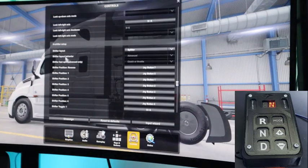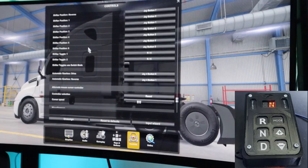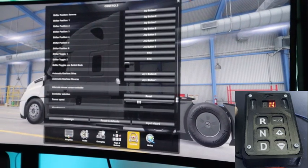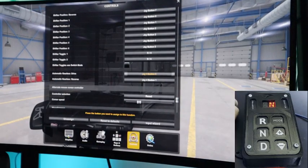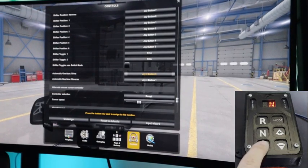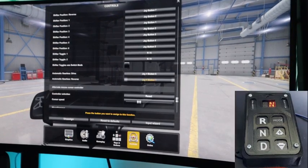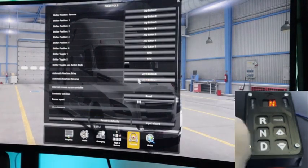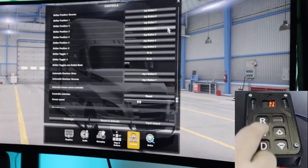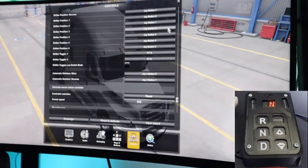In the Input Wizard, select Real Automatic for the transmission. Then come down to H Shifter Setup — even though you're not doing an H shifter, this is where you'll find Automatic Gearbox Drive and Automatic Gearbox Reverse. Just like any other button, click on it and because of the way these programs are buttoned, you'll have to hit it twice to program it. Same thing for Reverse — hit it twice. Note that hitting Drive twice toggles back to neutral on the box.